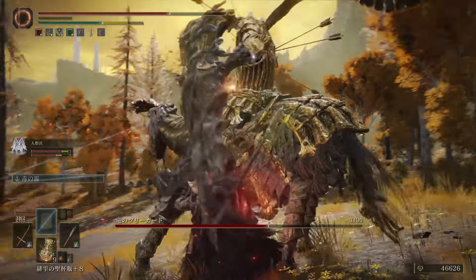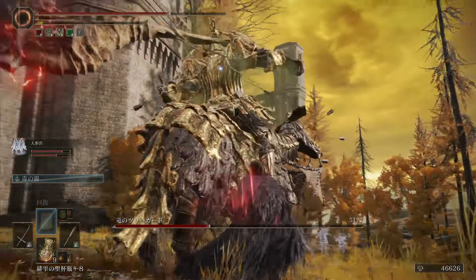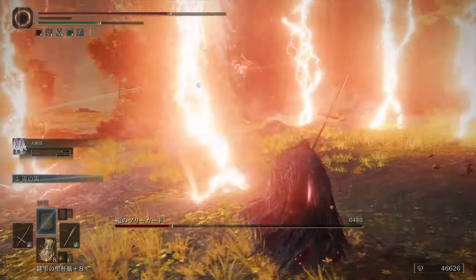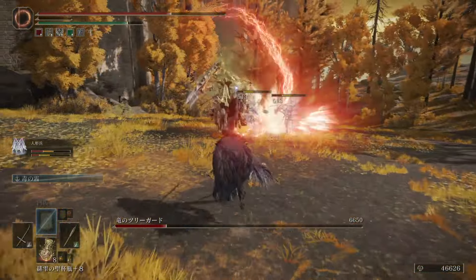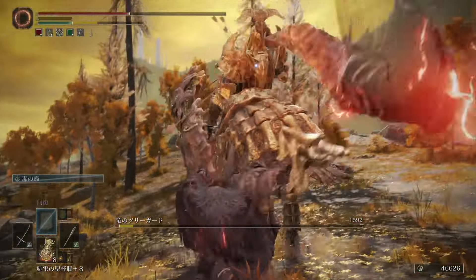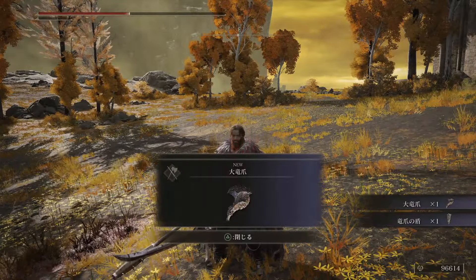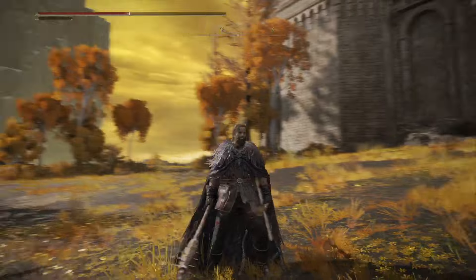They'll draw the Fire Breathing attacks. We'll get a Bleed trigger there. This guy is kind of similar to the Tree Sentinel, but with more abilities, more powers. I feel like with this build, I'm really getting into territory where I can do so much damage that I can kind of ignore learning the boss's movesets and all that. Don't have to worry about dodging.